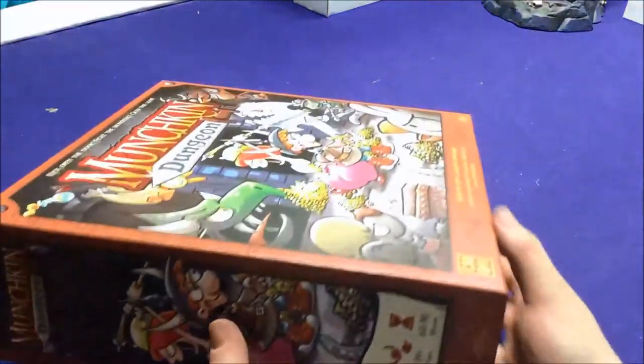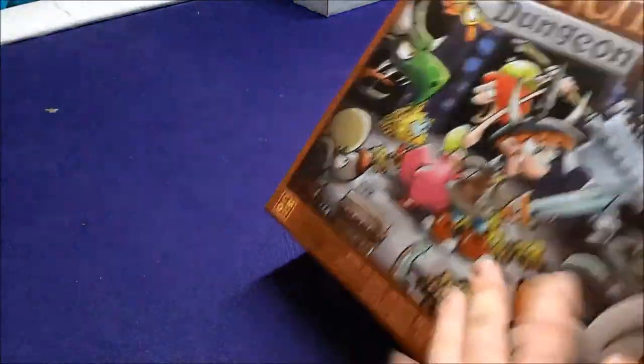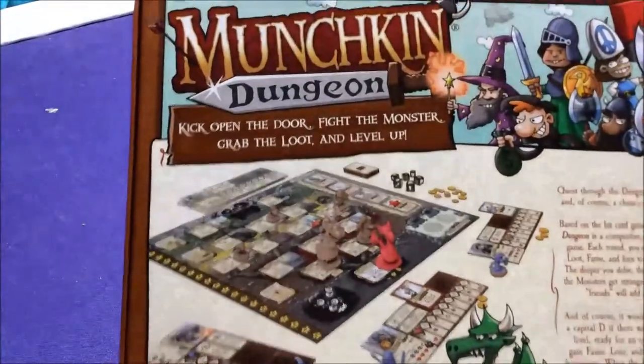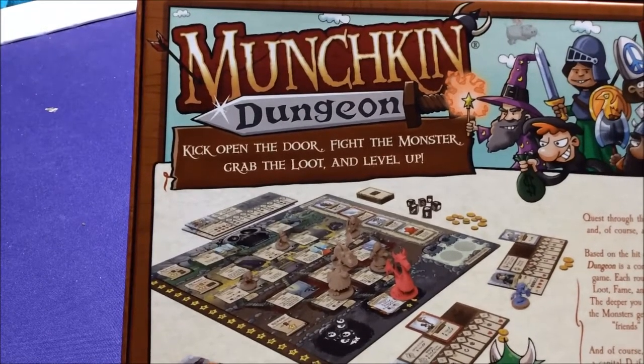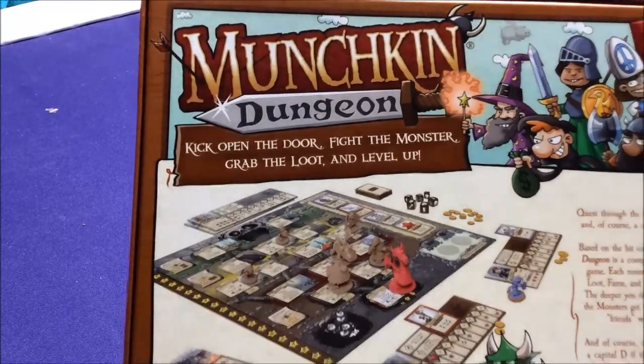You are creating your characters as you go along, earning equipment, gaining levels, trying to get through the dungeon. The big Munchkin thing is kicking open the door — basically revealing whether it's a monster, an item, or whatever. There's a monster, fight the monster, beat him, grab the loot, level up.